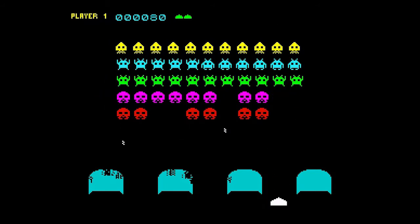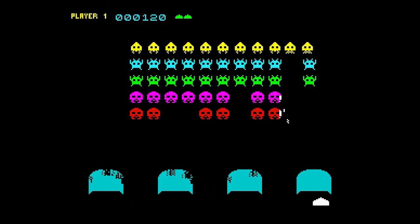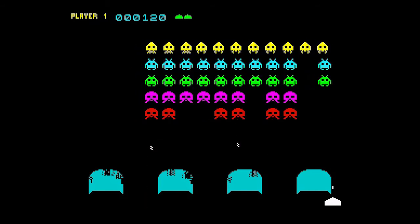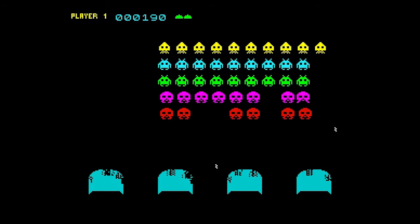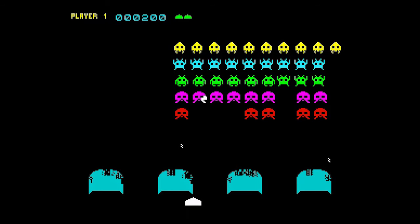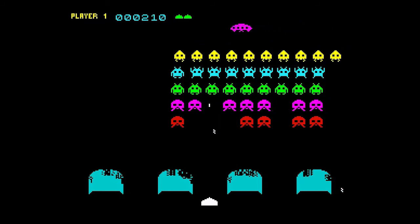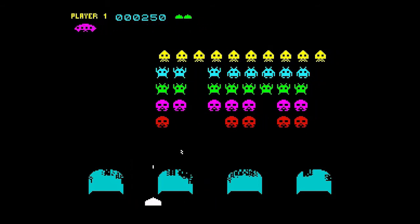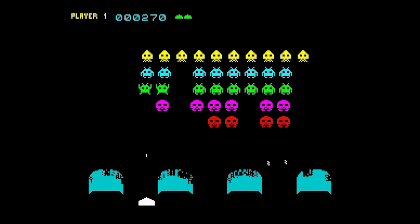The invaders move across the screen, dropping down a line when they reach the end. You shoot them and dodge their bombs, and try to hit the saucer if it appears. The usual strategies work here — for example removing the end columns to allow the invaders more time to move across and giving you more time to shoot them. This game alone is great to play; a simple game executed really well by Arctic.